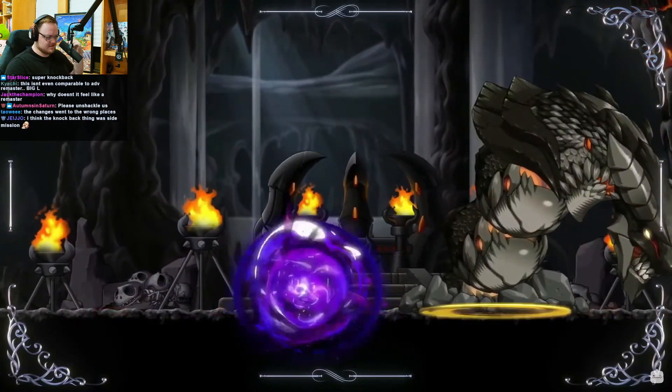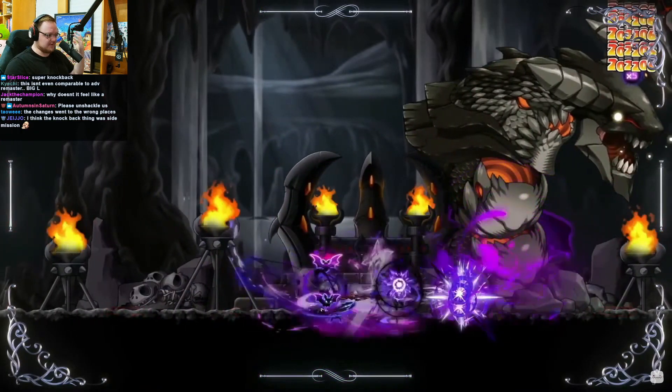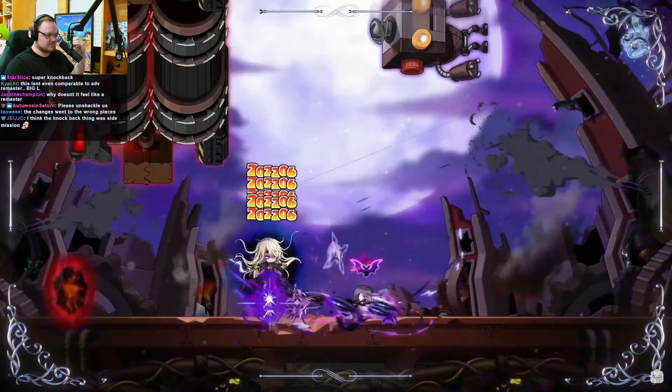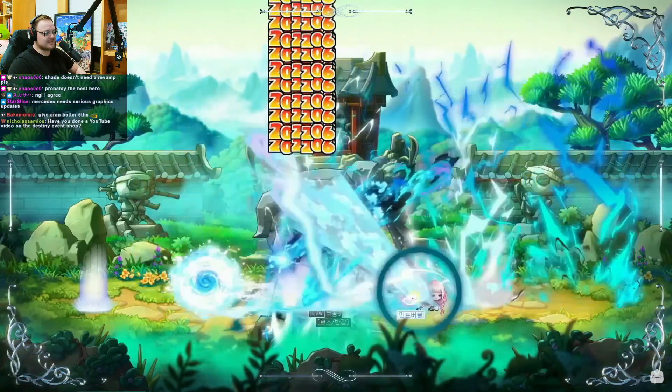For Nightwalker, they made it so their self-bind is a lot cooler, but also made it so you don't have to jump attack as often. It's a little unclear how it works, but it still has to do something with momentum — maybe instead of jump attacking all the time, you only need to do it every couple of seconds. I'm not 100% sure on that. Next, we have Thunderbreaker.